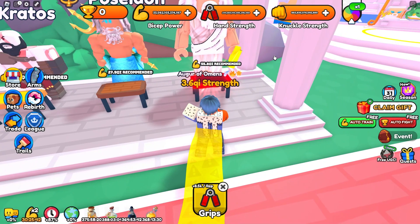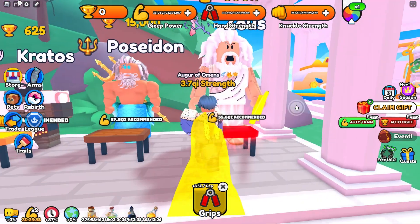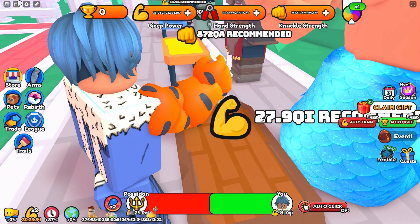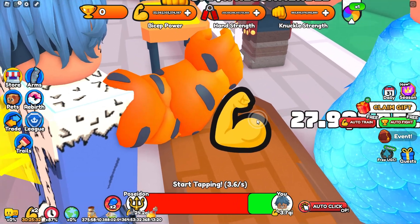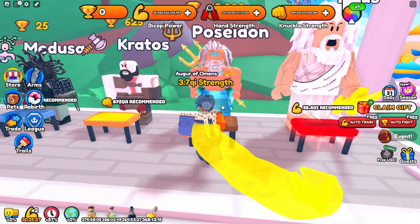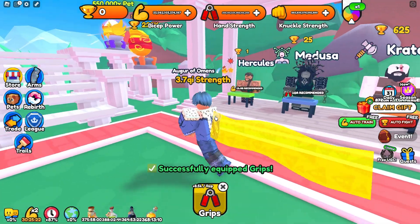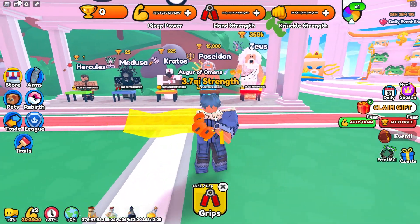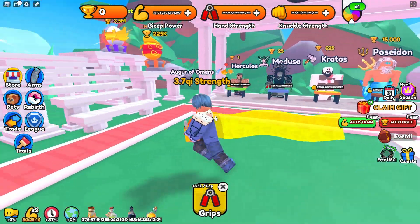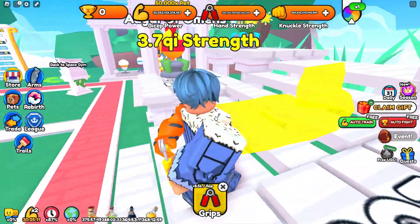We need around 55.8 QI recommended, but fighting Zeus will probably be around 20. Poseidon is 24 QI. It looks like the game actually has the wrong numbers displayed — these bosses are way higher than what the stats say. I basically need to 10x my power right now to defeat Poseidon, but that is something we'll definitely be able to do.